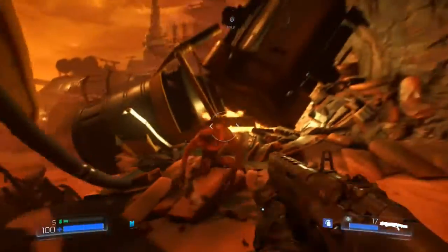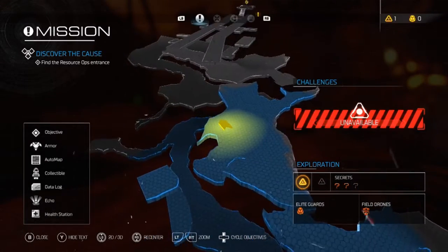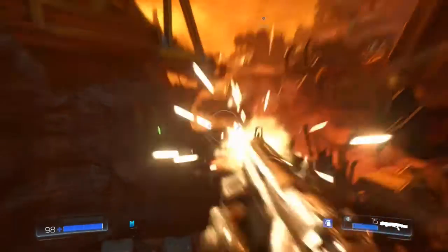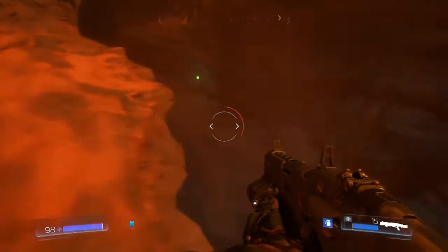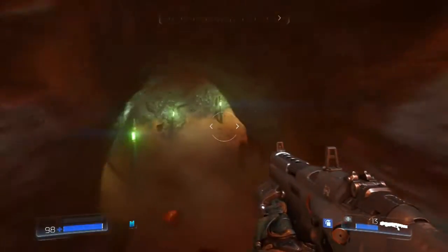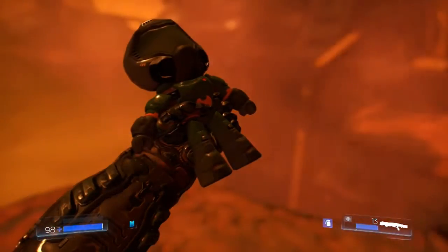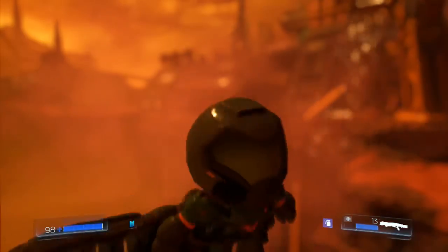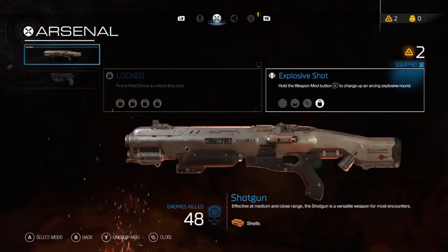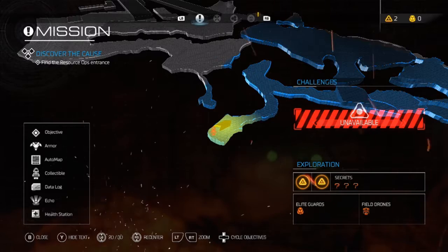As you're traversing along, you'll come across this area — it's like a long hallway right before the end. You'll know it by this shield right here. Instead of going across to the shield, drop down here; there's a little cave entrance which will lead you to the next and final collectible from this mission: the DOOM doll.